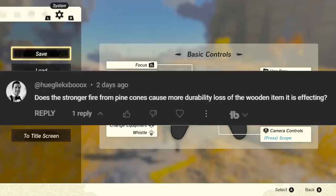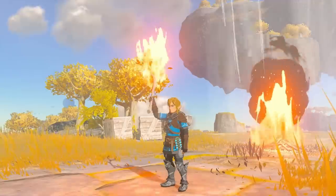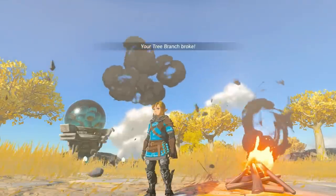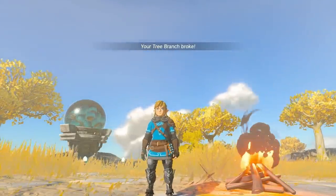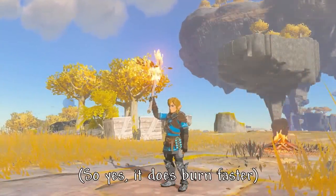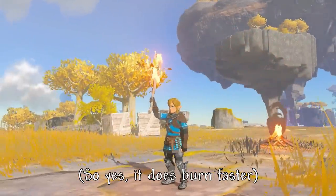Hugleg asked if stronger fires from pine cones make your weapon burn away faster. In my testing, I used a pine cone branch which lasted 50 seconds before burning. Using a normal tree branch, it burned away in 60 seconds. The stronger fire turns into normal fire after 10 seconds, even on your weapon. So my guess is that the strong fire deals twice the amount of burning damage, which is shortening the timer by 10 seconds. The more you know.